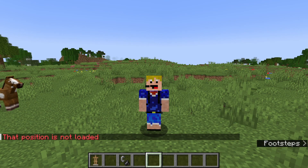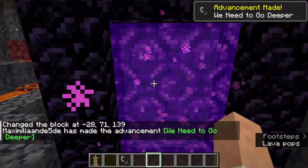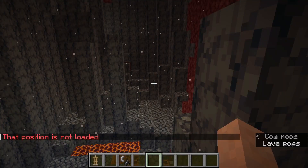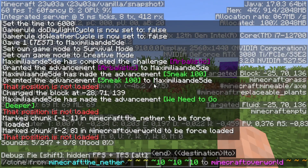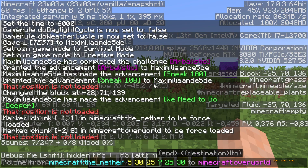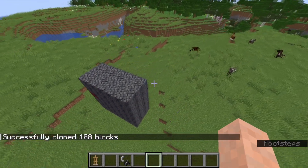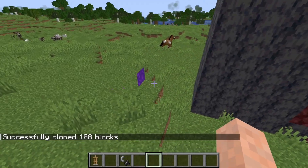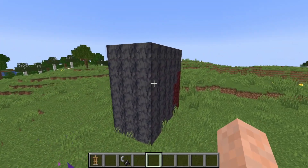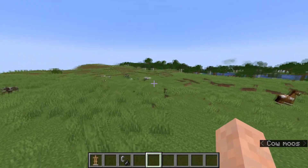It says 'that position is not loaded,' which makes sense. So let's actually load this location in the nether and force-load this area. Now this chunk should be loaded — let's try to clone that part here. There we go! We've cloned part of the nether right into the overworld. It is a bit of a hassle because you have to force-load the area you want to clone from, but at least you can clone builds from different dimensions into other dimensions.